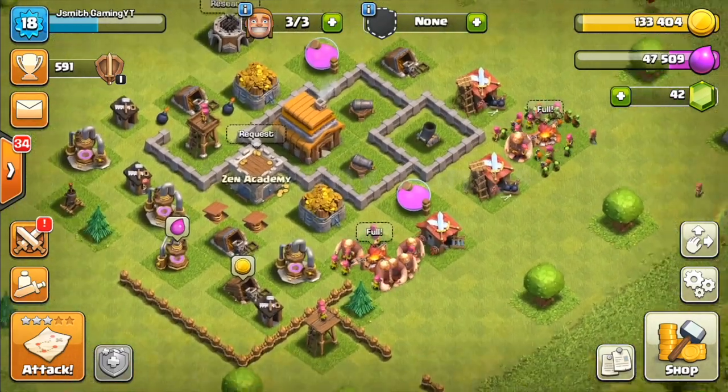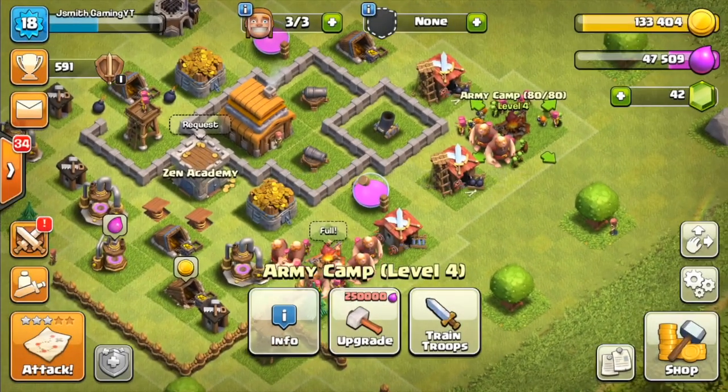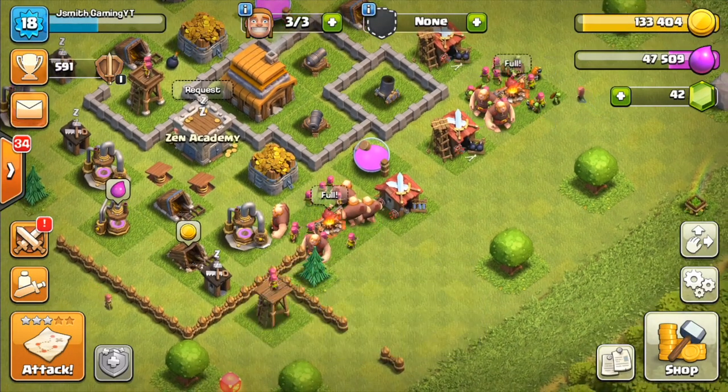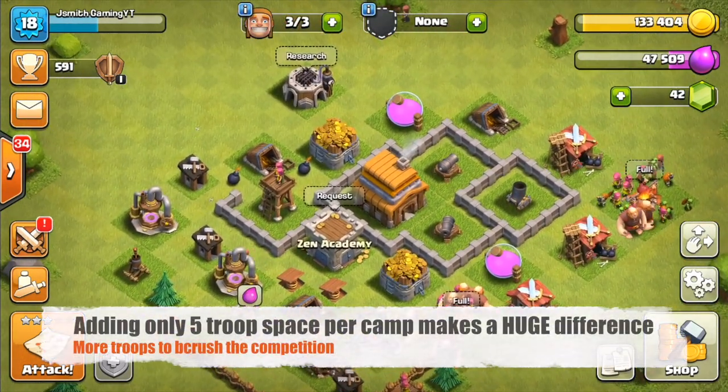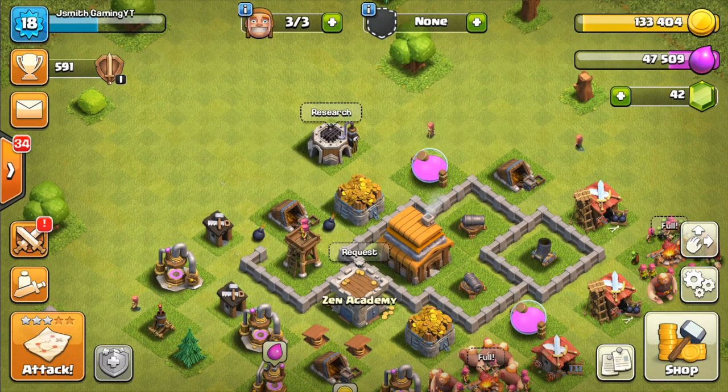You can actually upgrade in any order that you'd like. For point number three, I would upgrade the army camps. You can upgrade your army camps from level three to level four, which allows you to get more troop space. It just helps your army when you go out and raid, so you can start raiding Town Hall 4 a little bit easier because you have that extra troop space now.